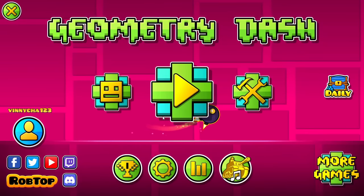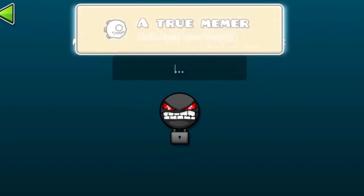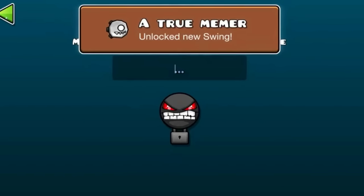Now for some vault codes: if you go to the vault and type in "finalboss" — no spaces — you should get a free swing copter icon that is actually really cool.